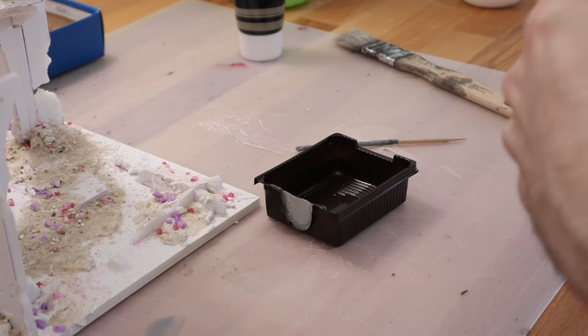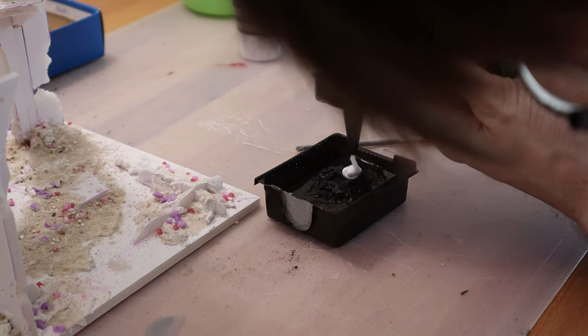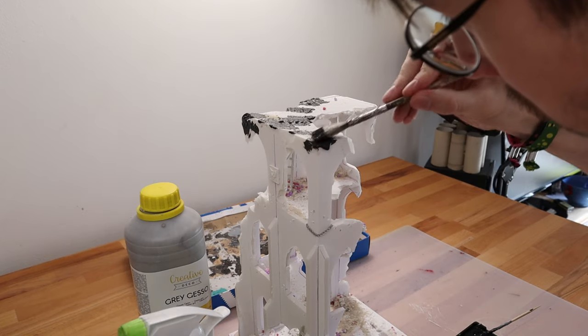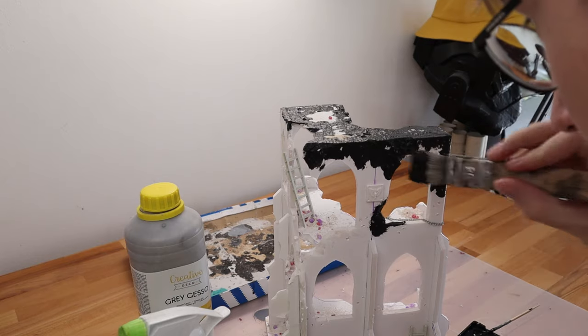The next step was to paint the ruin with some texture paint that I made out of gesso, water, glue, and acrylic paint. This way I could fill up some gaps between the walls and also give the whole ruin a solid rock or concrete texture.